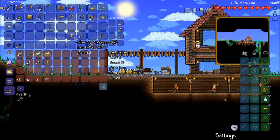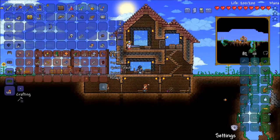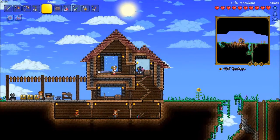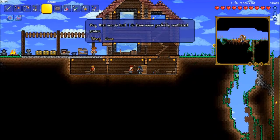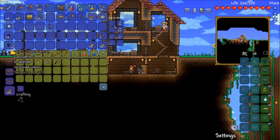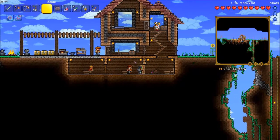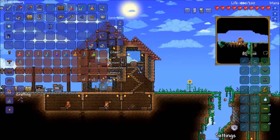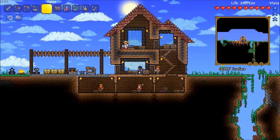We can quick stack everything in here. I don't know what to do with this extra helmet; I could probably just sell it. How much gold can we get for it? Two gold. We're definitely selling that. Now I have a bit of money, so we can make sure I put it away so I don't lose it, because knowing me, I'll take it to the Crimson and just get wrecked.